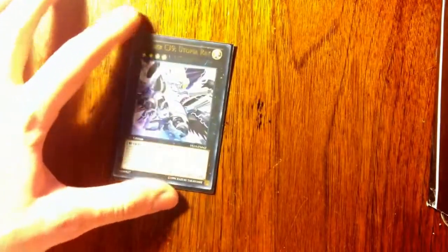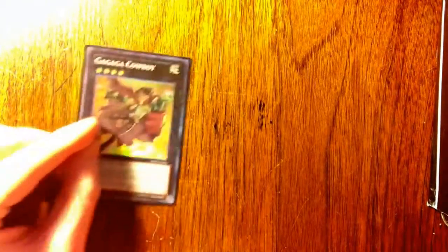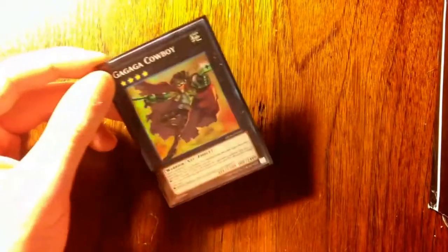Then we have Utopia Ray, just in case. I don't think I'll ever get him out — I don't think anyone ever does. One Gaga Cowboy, pretty much the only XYZ monster that I ever really make. I might use him like once every five matches.